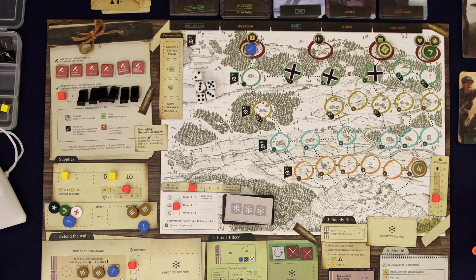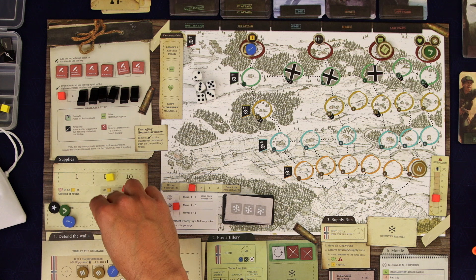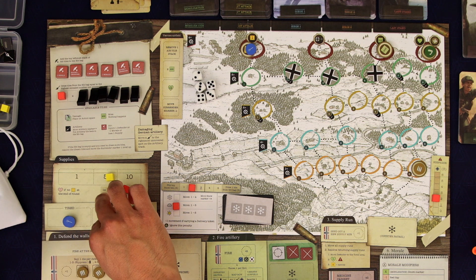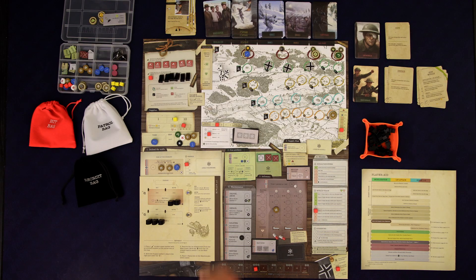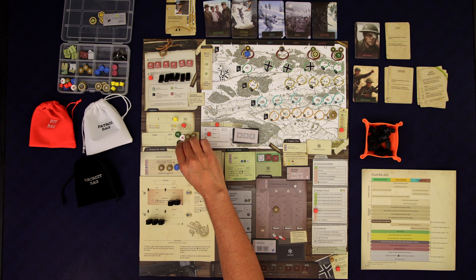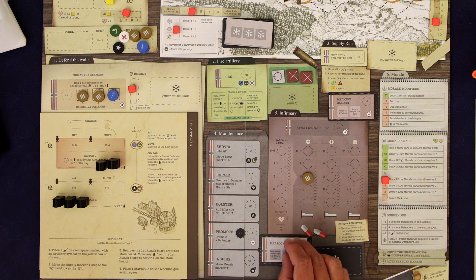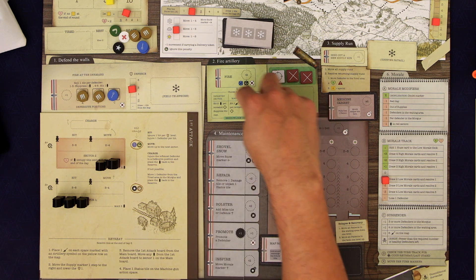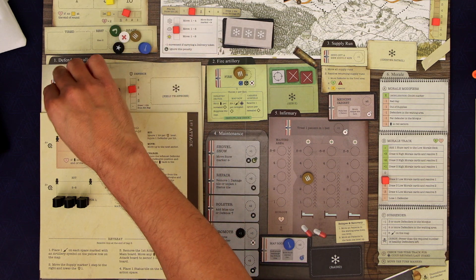We're going to spend one of our supply to get three defenders readied, then use one morale to activate two more — just bring everyone over. We're going to be getting some morale from this guy coming home, so I think we'll be okay with the morale. Let's map room again — we want to fire, I want to restock.